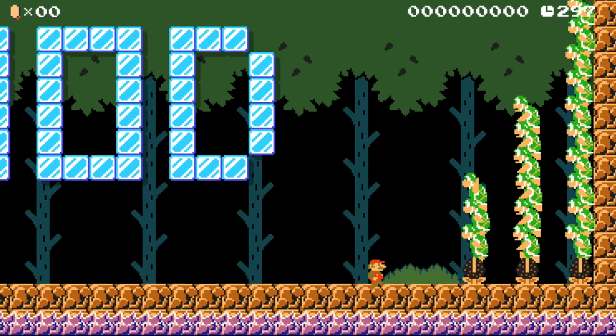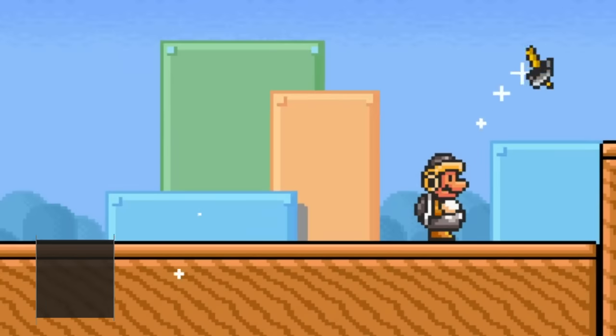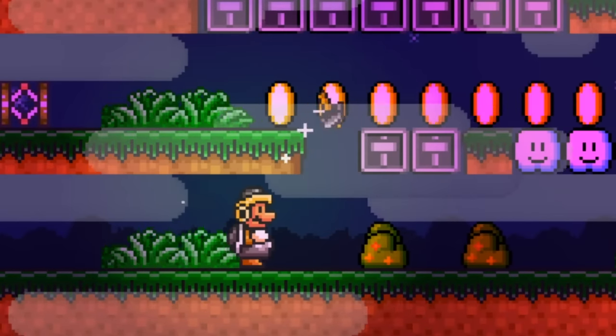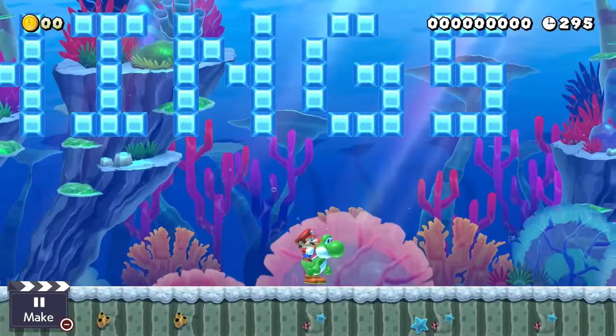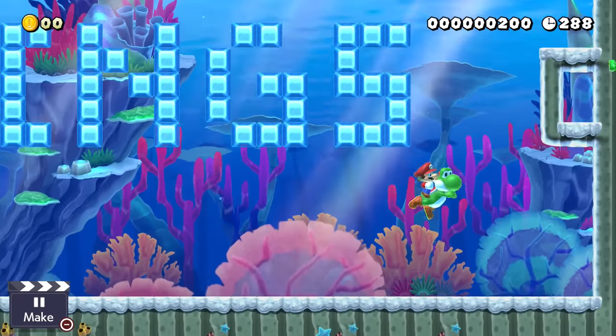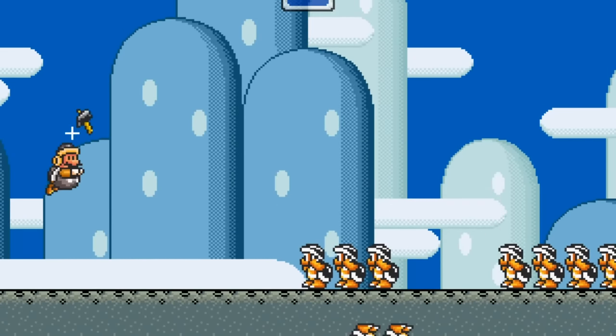Hammer Bros have provided me with countless deaths over the years. I think it's time we turn the tables. With the Hammer Suit, Mario can throw hammers just like Hammer Bros. Right now, the closest thing we have is Yoshi licking hammers and spitting them back in Mario Maker 2, but I want true vengeance on these Hammer Bros by giving them a taste of their own medicine.